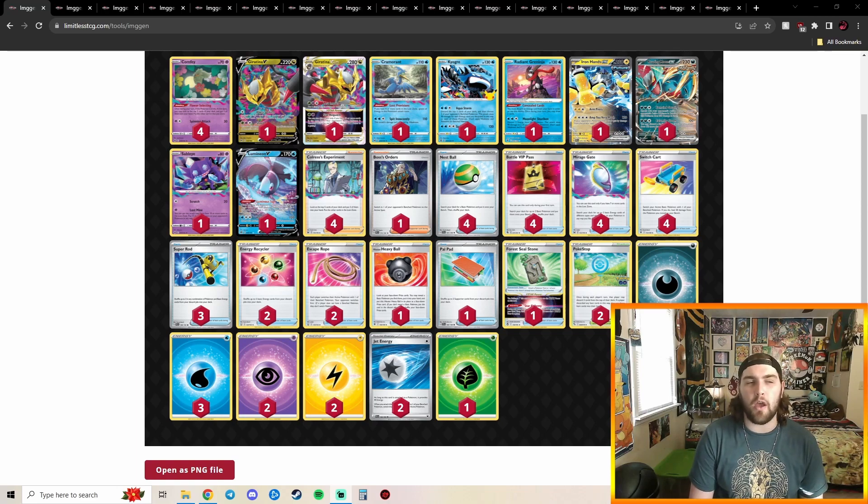This deck is very interesting because you would think you're just going to use Star Requiem because you're going to have 10 in the Lost Zone, but we're also playing Forest Seal Stone. The reason you're playing Forest Seal Stone is there are games where you're not going to need Star Requiem, so using that Forest Seal Stone might be a little bit better. This deck also has Energy Recyclers and Super Oz to be able to KO big with Kyogre towards the end of the game. You're able to pull off Greninja plays, use Iron Hands, and you've got one Grass Energy to use Giratina V-Star if you need to.